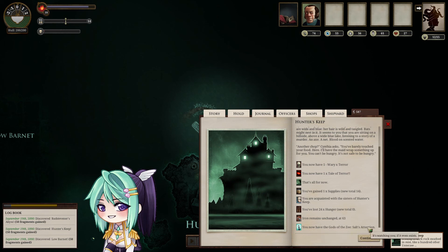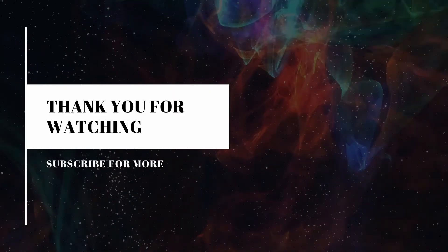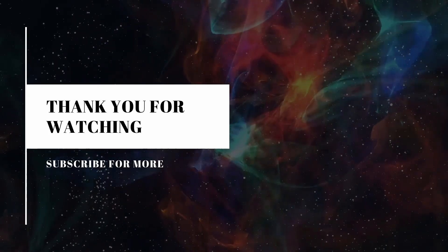You now have the gods of the Zee — Salt's attention. It's watching you, if it even exists. The sisters have something to do with the gods. The basic lore in Sunless Sea says there are three gods: Salt, Stone, and Storm. Basically, do not wrong any one of these gods. Just don't.